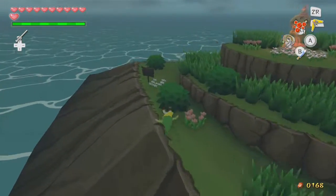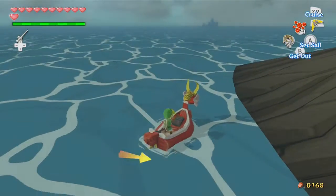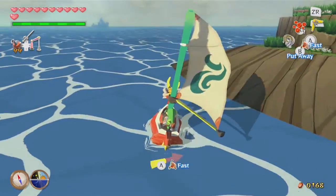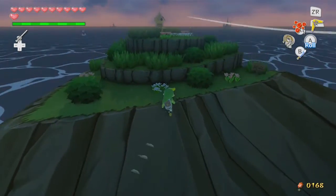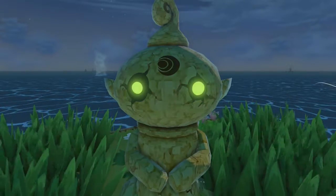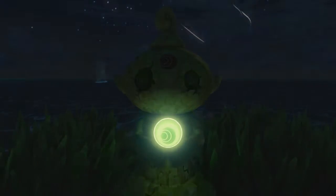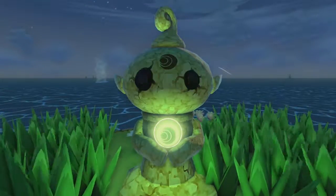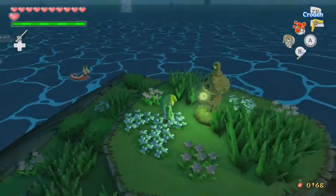We're going to head to the second pearl placement — two tiles east, one tile south — Eastern Triangle Island. We already filled this in on our map before. Let's place our second pearl. I love that glowing effect and how dark it gets — it's really cool. This is Farore's Pearl that we got in the Forbidden Woods. Only one pearl remains.